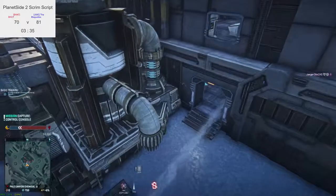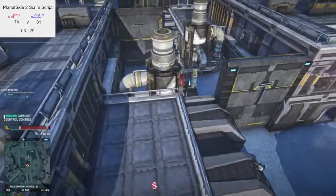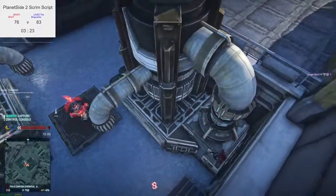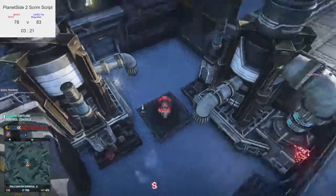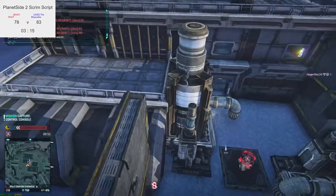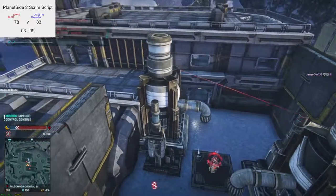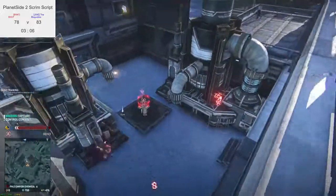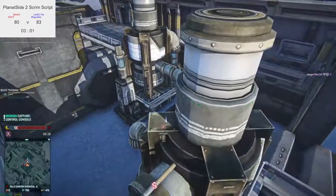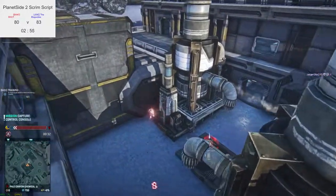Jokes 11 points ahead. TR trying to group up to flank but got found out by a light assault and a heavy. NC heavy is flanking on the side, NC heavy kills TR heavy. Flanking NC heavy around the usual bend gets killed by the TR heavy behind, who will now run into the building. This is definitely becoming a game of retrades — people trying to find two-on-one fights, trying to trade at least.